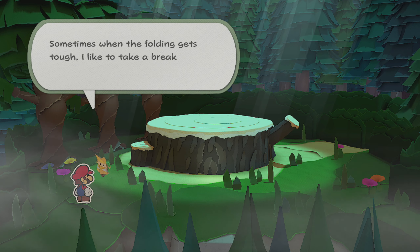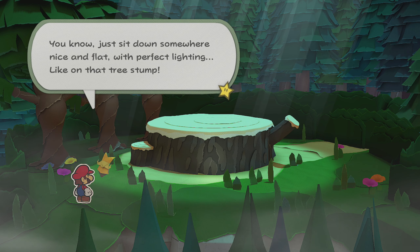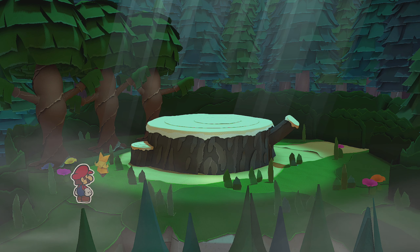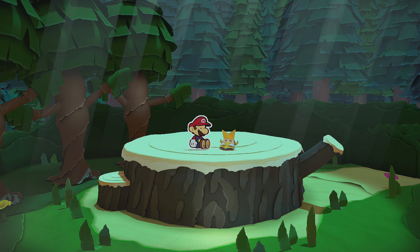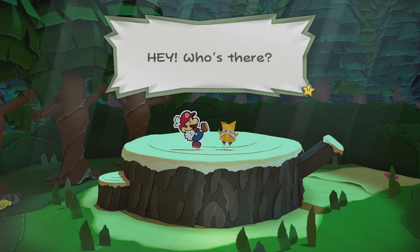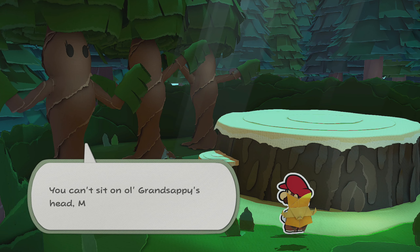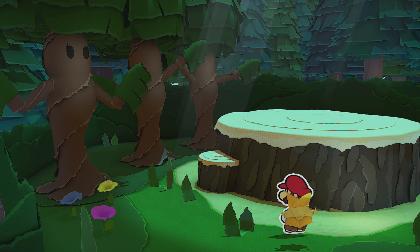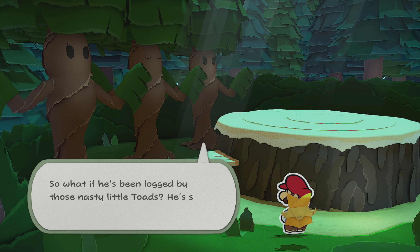Does it feel like we're not really getting anywhere? Sometimes when the folding gets tough, I like to take a break and clear my head — just sit down somewhere nice and flat with perfect lighting, like on that tree stump. Are the trees pointing the way to go? Hey, who's there? You can't sit on old Grand Sappy's head, mister. That's right — he's the elder of this forest. Show some respect. He's got twigs older than you. So what if he's been logged by those nasty little toads? He's still the man, honey.